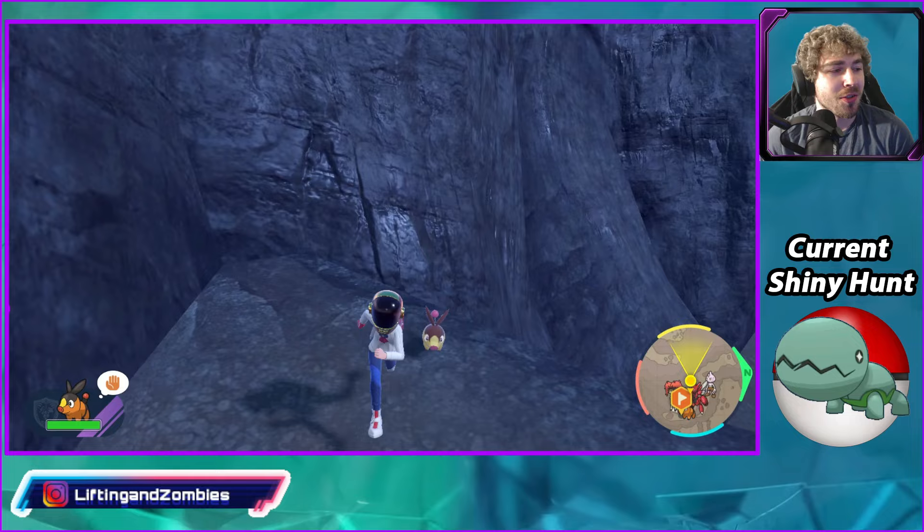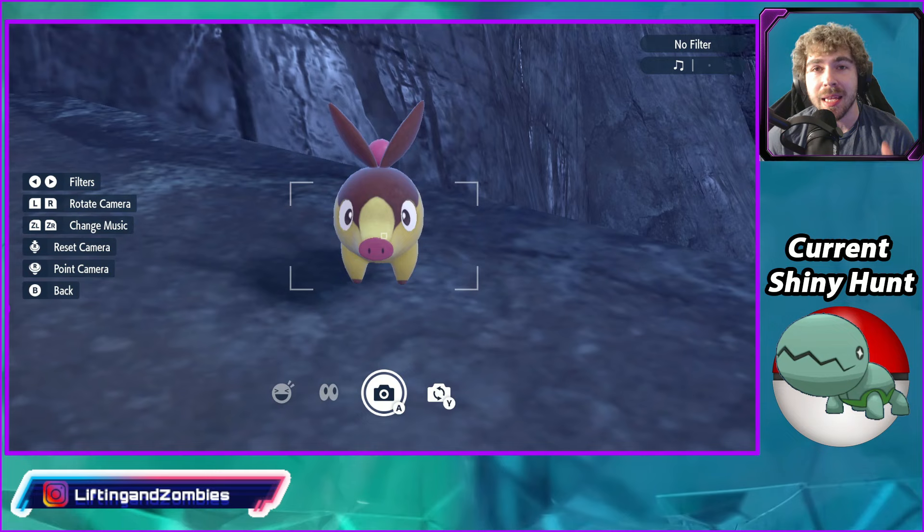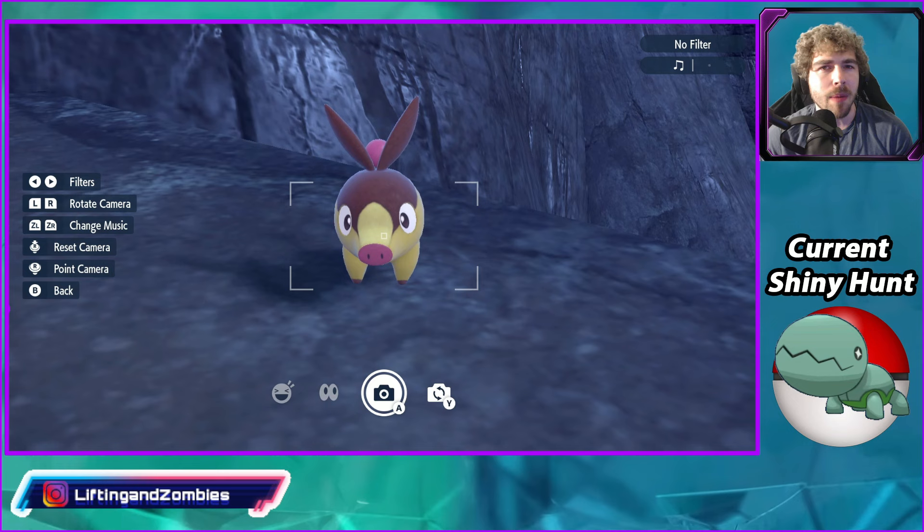If you want to see a close-up of what it looks like, it does look like this — a very good yellow shiny. Shiny Tepig. Getting this is not too hard, but do remember there is one step you guys have to do before shiny hunting this Pokemon.